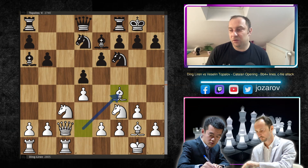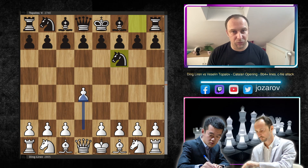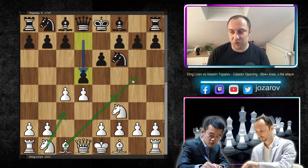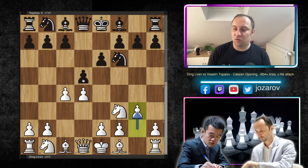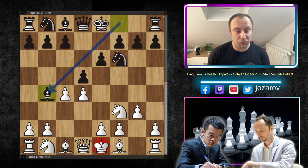Let's start from the beginning of the game. The first move of the Catalan is d4, black responds with knight to f6, we play c4, after e6, knight to f3, d5. Now the thematic move of the Catalan is g3 — we're playing the fianchetto instead of moves like knight to c3, bishop to f4, or bishop to g5. We'll discuss the open defenses with d-takes-c4 in future videos, but for now we're analyzing this particular line after g3.